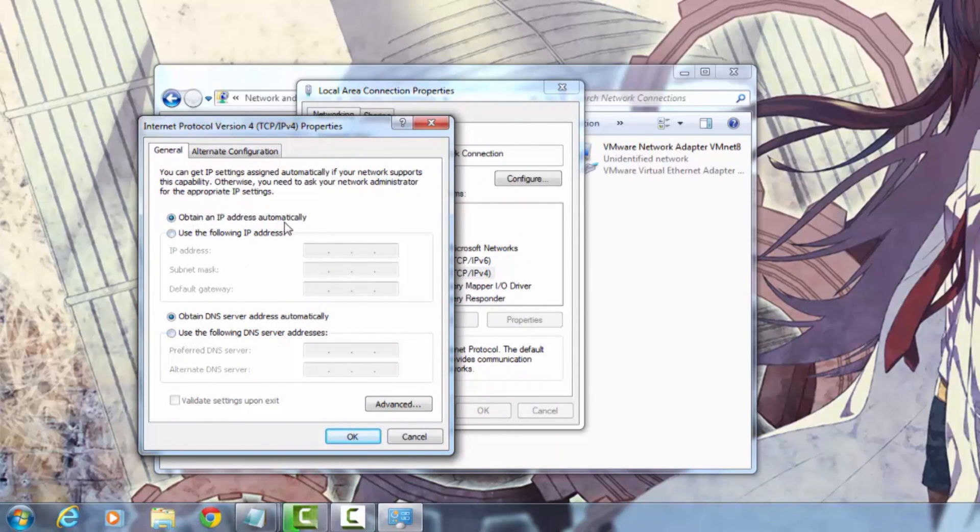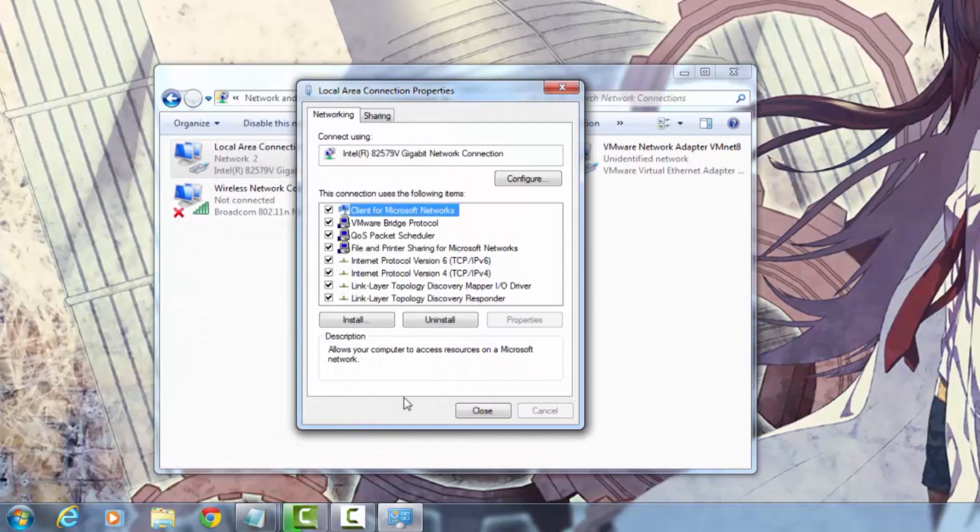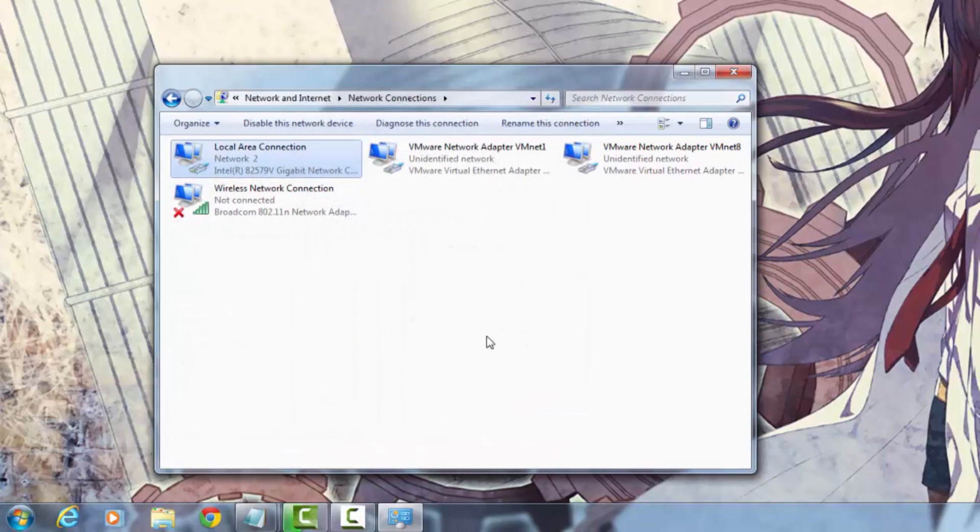You're going to see 'Obtain an IP address automatically' checked off, and you'll also see 'Obtain DNS server automatically' checked off as well. Click on 'Use the following DNS server addresses instead' and these two text boxes should highlight. Type in Google's DNS server: 8.8.8.8 as the preferred DNS server and 8.8.4.4 as the alternate DNS server. Now all you do is click OK and you've basically set up your DNS server as Google's. Just so you know, Google's DNS server is superior to your ISP's default DNS server, so this should reduce latency and improve your connection overall.